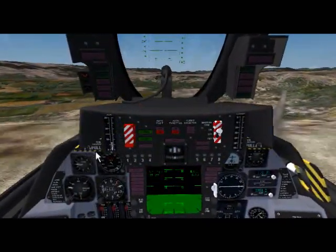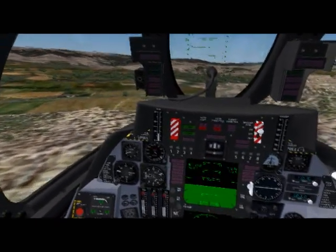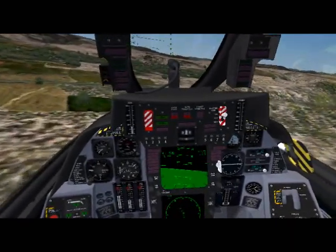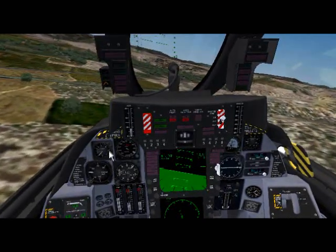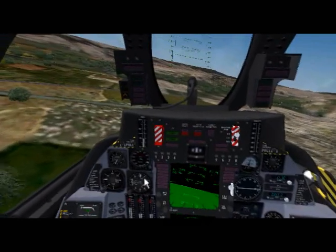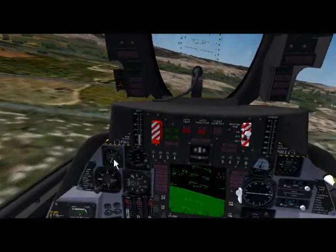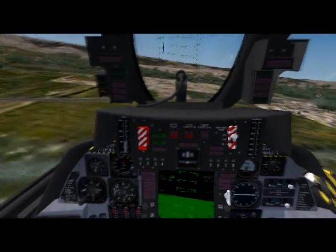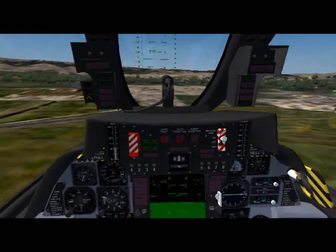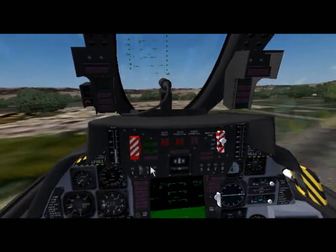I want to look at the angle of attack indicator, and I'm going to settle down into this little valley. Basically you can control your descents with changes in power, but I want to maintain angle of attack. I'm not doing a good job of it here — watch what's going to happen. I'm going to come into the power much too late; I'm settling. My first response is to raise the nose, increase the pitch attitude.